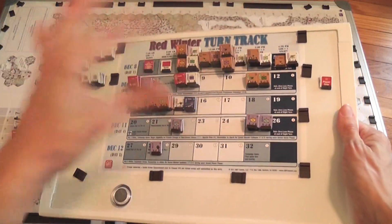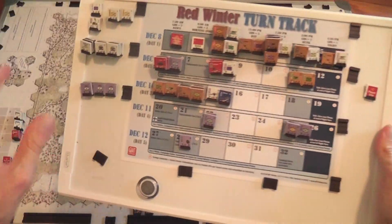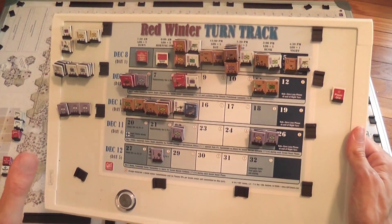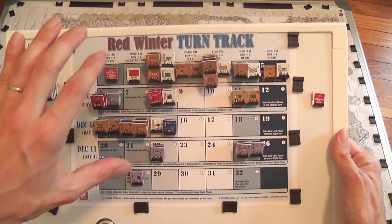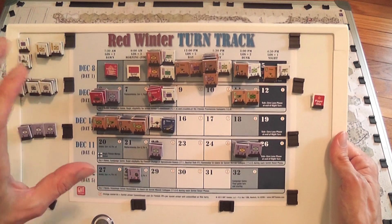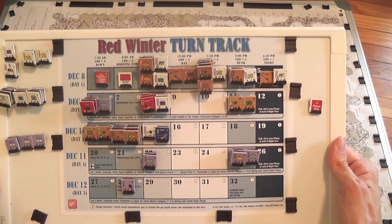You can prepare the turn track like this and not worry about moving things around — it stays organized and where it's supposed to be. This is the turn track with the reinforcement schedule for the campaign game, and as you can see there are really many units that will enter the game, especially for the Soviet player.